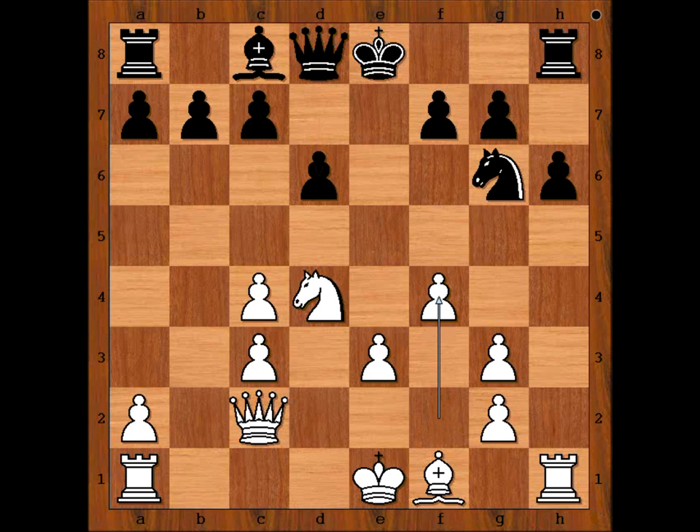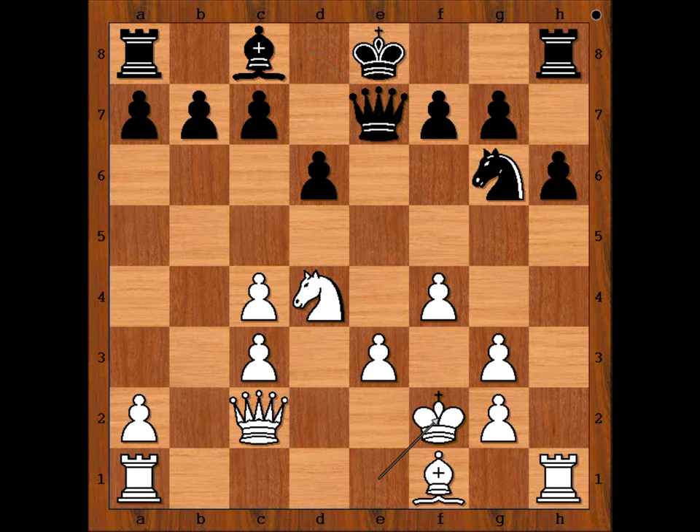f4. Queen to e7, attacking the pawn on a3. How to defend? Perhaps e4. Botvinnik played a very interesting move: King to f2.